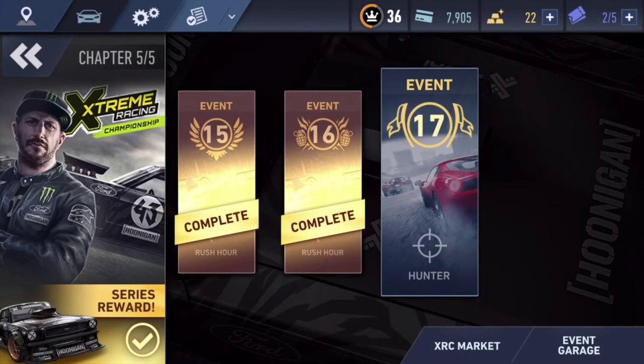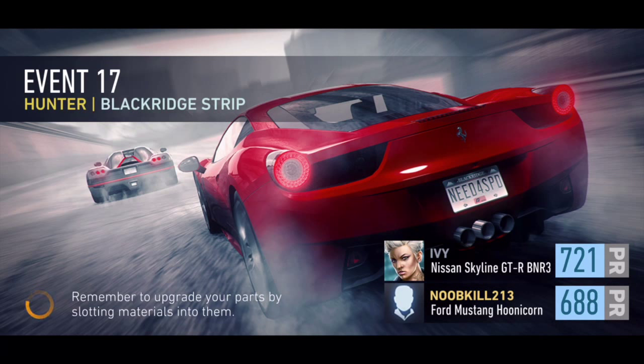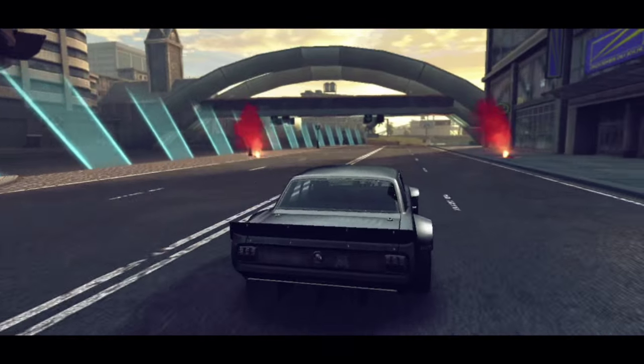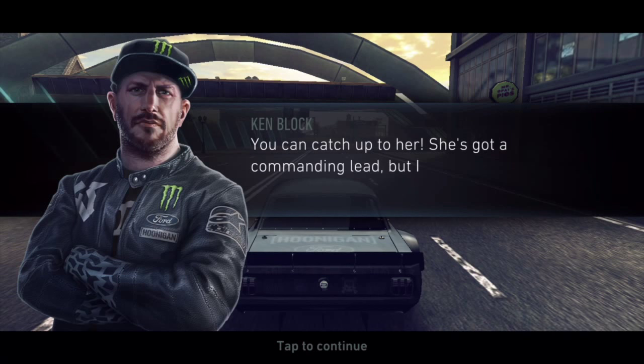But let's go ahead and finish the last event in chapter 5, chapter 17. We get 10 grand for winning. I haven't jumped into this. Holy cow. This lady has a 721 PR rating on her Skyline GTR BR32. Holy cow. I wonder if I'm going to win this one. This car is really fast. The design is awesome. And then Ken Block comes out of nowhere and tells us, yo, what's good?